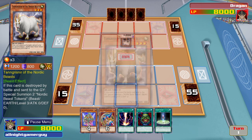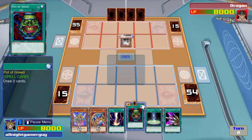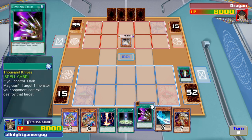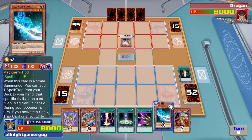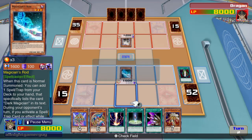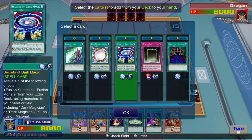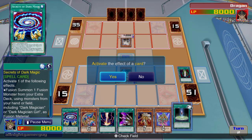Alright, let's see what he's got. Activate Pot of Greed. Next, I'll summon Magician's Rod, then I'll activate his special ability. And I'll take the Secret of Dark Magic.